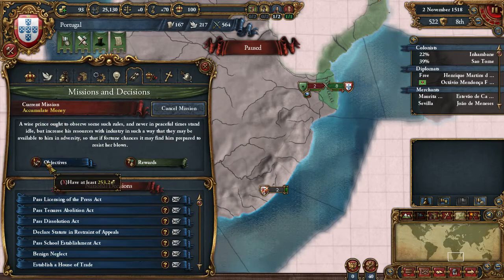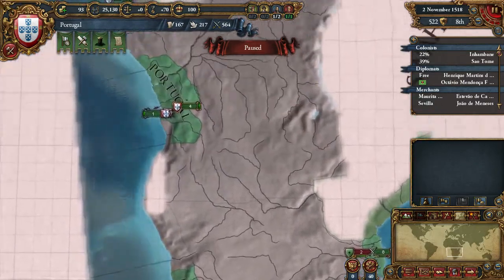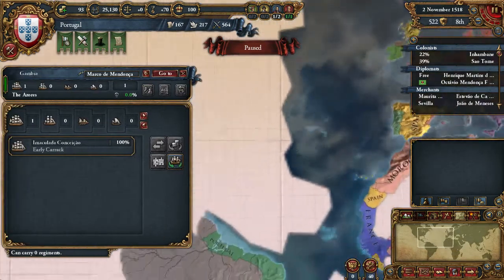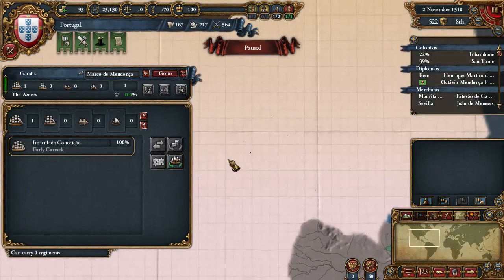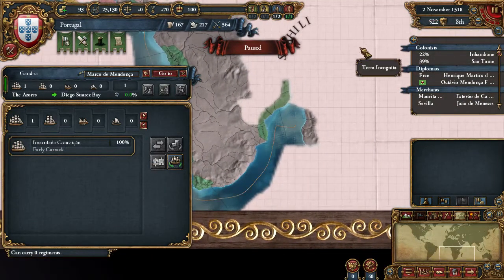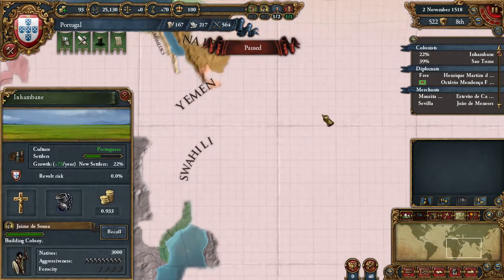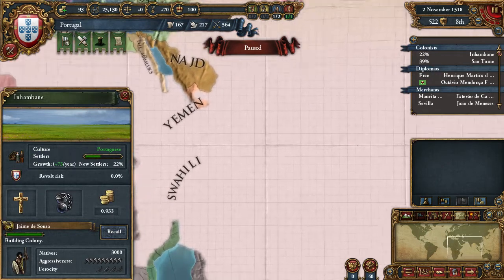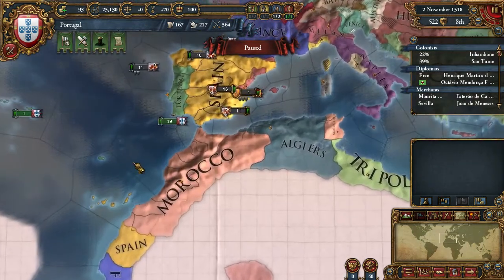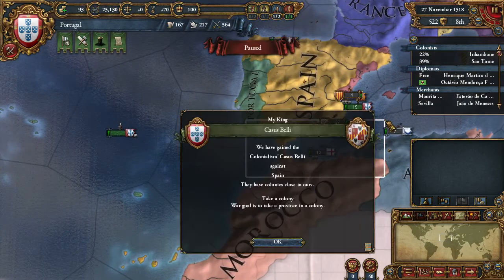We have the mission to accumulate money — we need 253 gold, and we'll take care of it. I'm actually going to try and find the island that's right there, because when we explore it we'll jump here and that will be our gateway to Asia, to India. We are also going to try and get Muscat, depending on the political situation of the area.